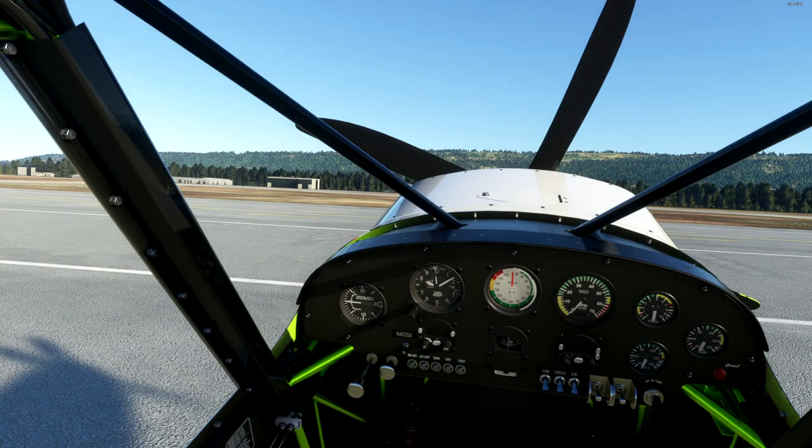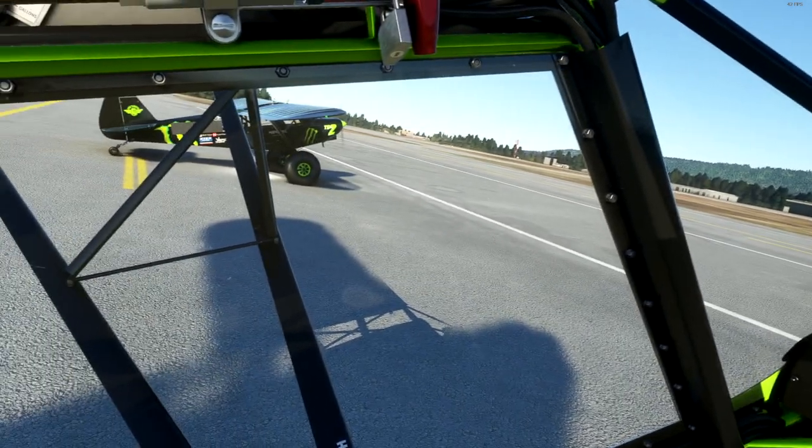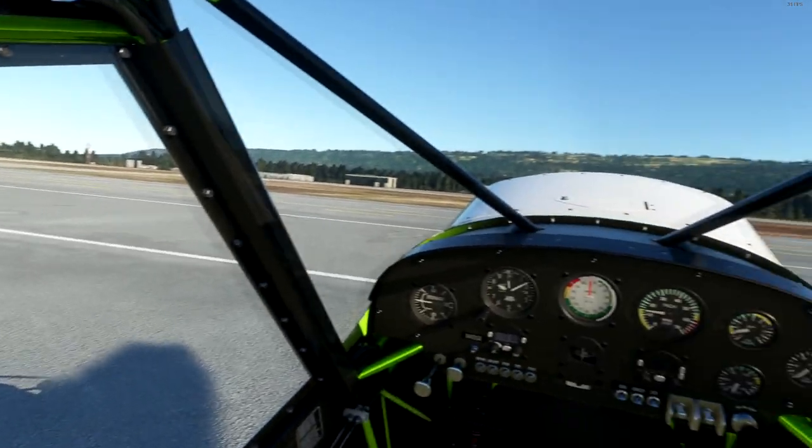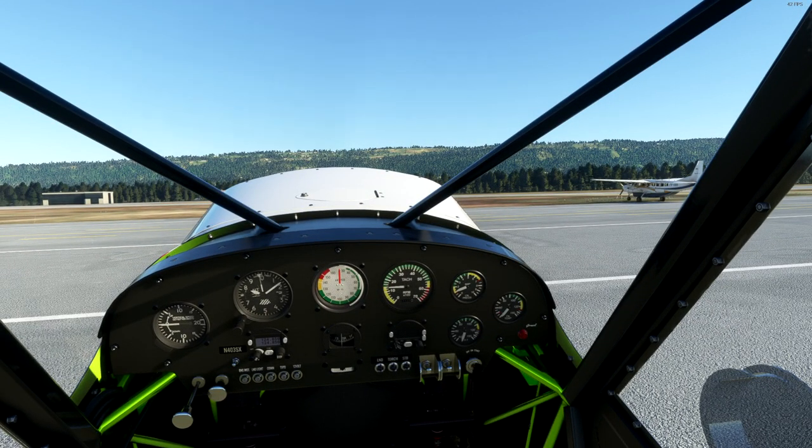Landing light, strobes are on — this thing just wants to go. When you fire it up it's good to go. This airplane is really powerful. For clarity, if anybody ever downloads this and flies it, you need a quarter throttle for takeoff, nothing more.